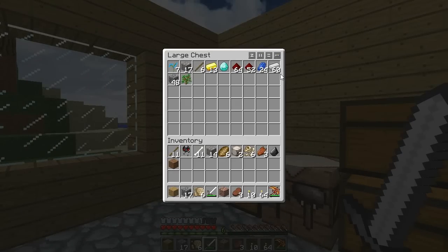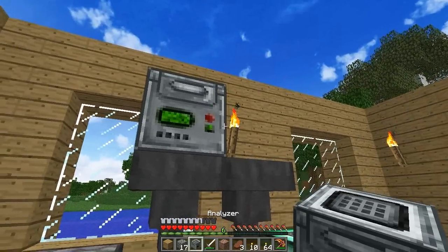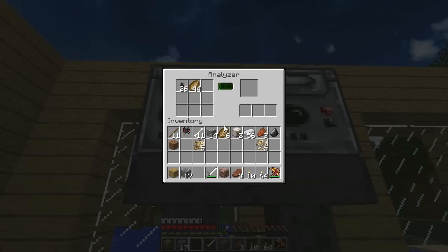I need to grab some iron out of this. Biofossil on the bottom, relic scrap up top. There we go - analyzer.